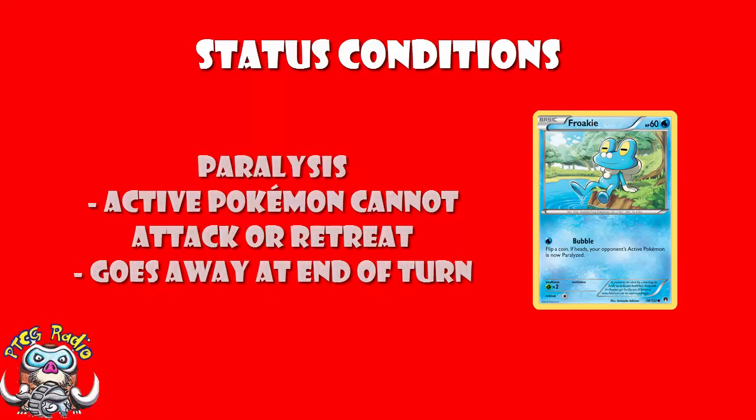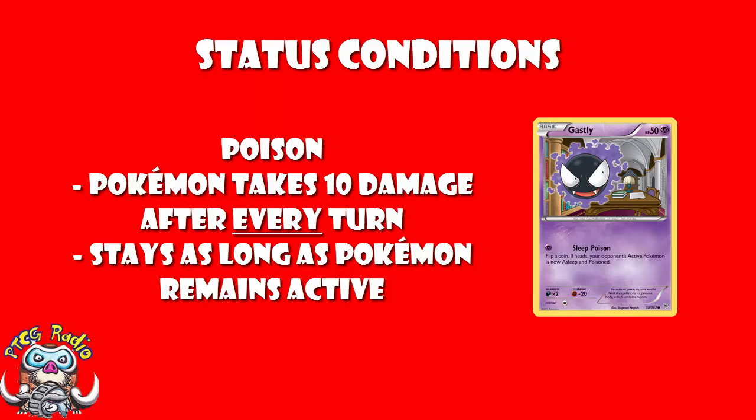We also have Poison. Any Pokemon that is poisoned takes 10 damage between turns — after your turn it takes 10 damage, after your opponent's turn it takes 10 damage, and so on. Again, if you put your Pokemon on the bench from the active, either by retreating or using a trainer card, it is no longer poisoned.